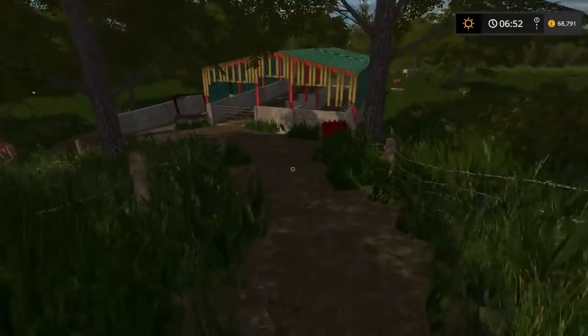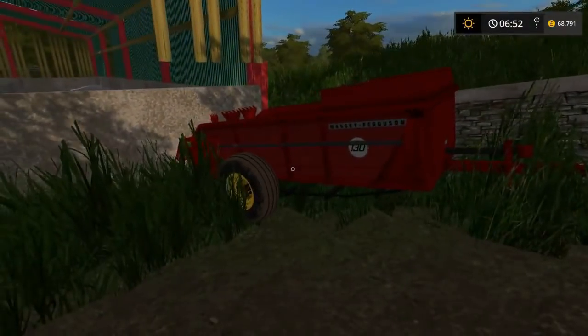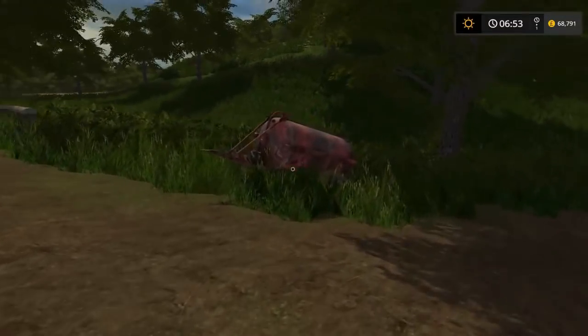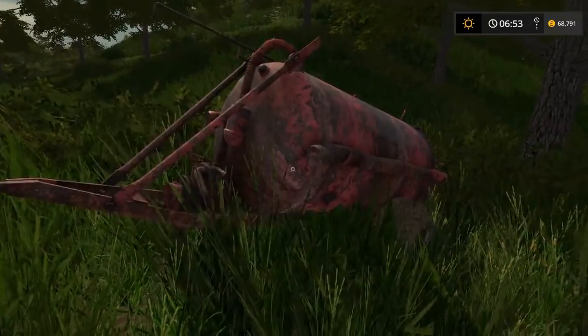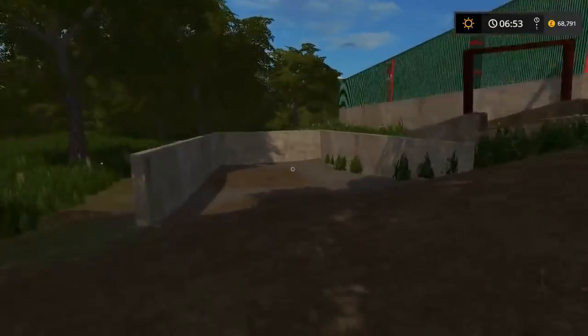Just coming down the little run here - there's a Maz Ferguson 130 muck spreader which was done by Bob, who is in my Discord. He very kindly reskinned it - it's a John Deere one but he reskinned it for me. Small slurry tanker which was reskinned by Mack, who is also in my Discord. He sent it to me because I was looking for a really nice small one. I'm not sure who the original model is by, but the reskin was done by Mack.